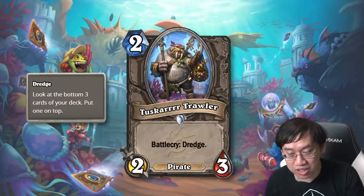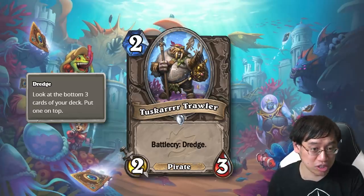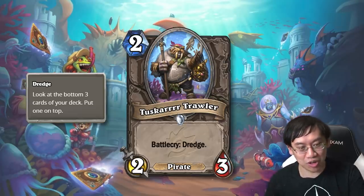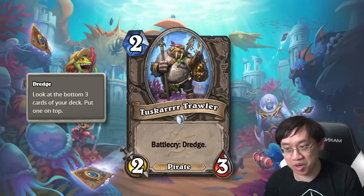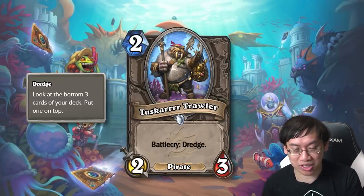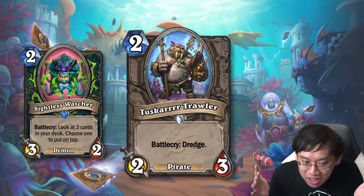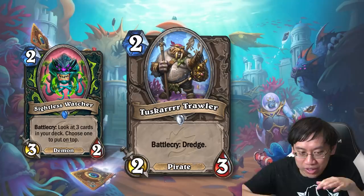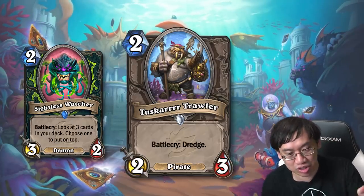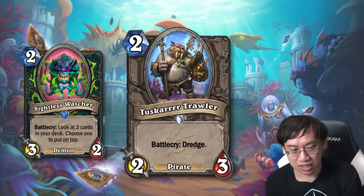A major mechanic of this set is probably going to be putting things onto the bottom of your deck — good stuff, treasures — and dredging them up. We're going to have to see whether something is printed that puts really good cards at the bottom. I don't think Faelin is that card, because Colossal minions are cards you could normally put in your deck. The type of card you want to dredge for is something generated that is better than the average card in your deck — a treasure. At its worst, Dredge is like Sightless Watcher, which looks at three deck cards and puts one on top. It really matters more when your good cards are specifically set up to be on the bottom.